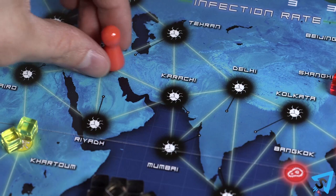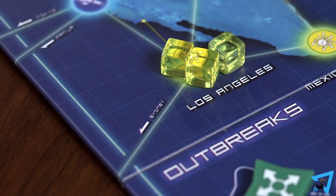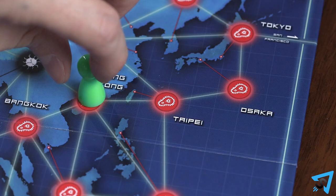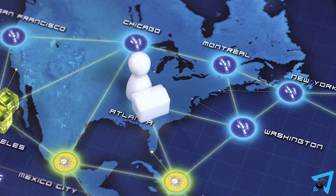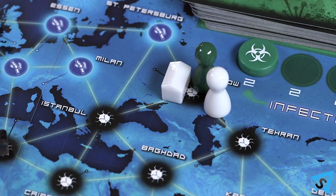During the actions part of your turn, you may do any combination of these eight actions, each counting as one action. Drive or Ferry: move your pawn to a city connected to it by a white line. Note that the board is connected on the right and left sides by white lines. Direct Flight: discard a card from your hand to move your pawn to the discarded city. Charter Flight: discard the city card that matches the city your pawn is in to move to any city. Shuttle Flight: move your pawn from any city with a research station to another city that also has a research station.